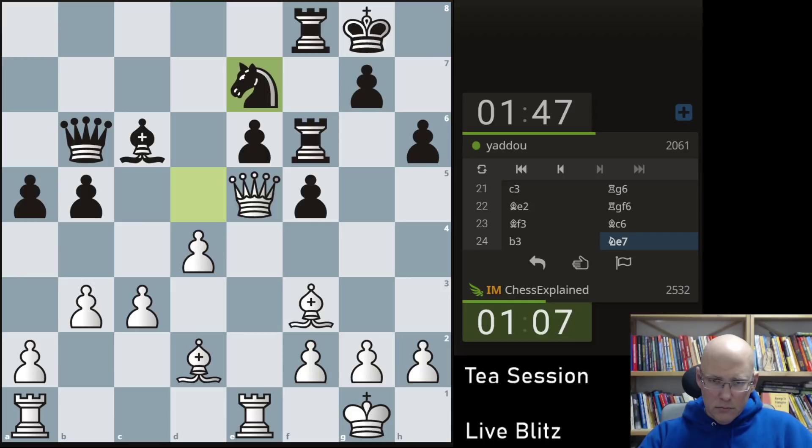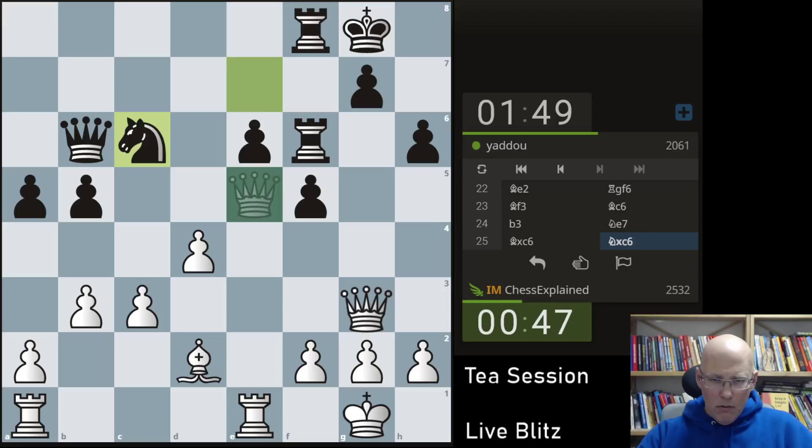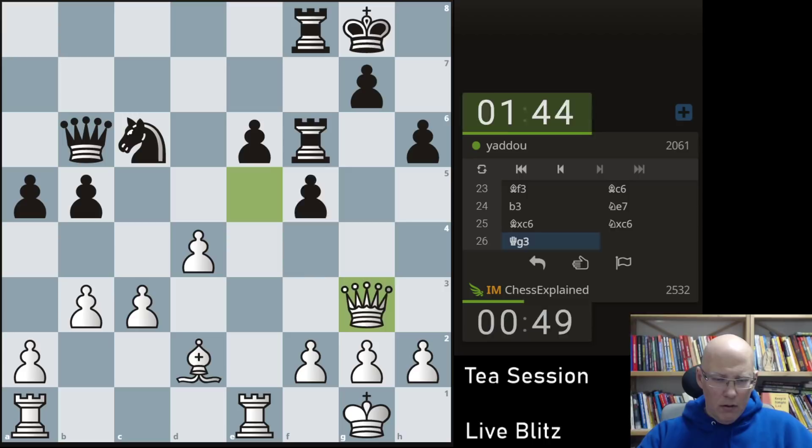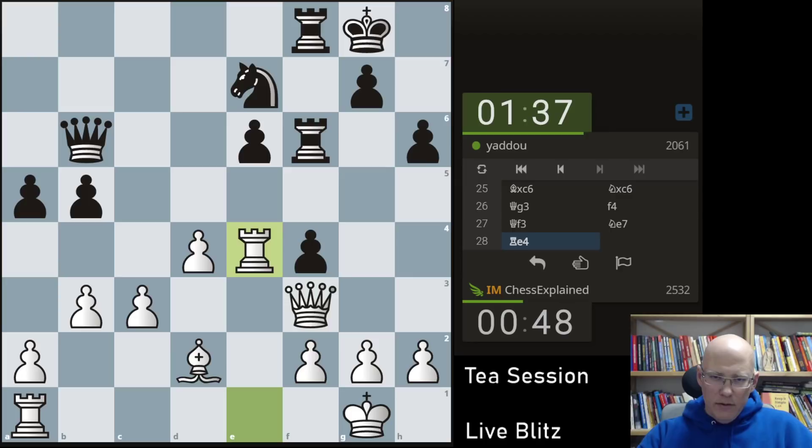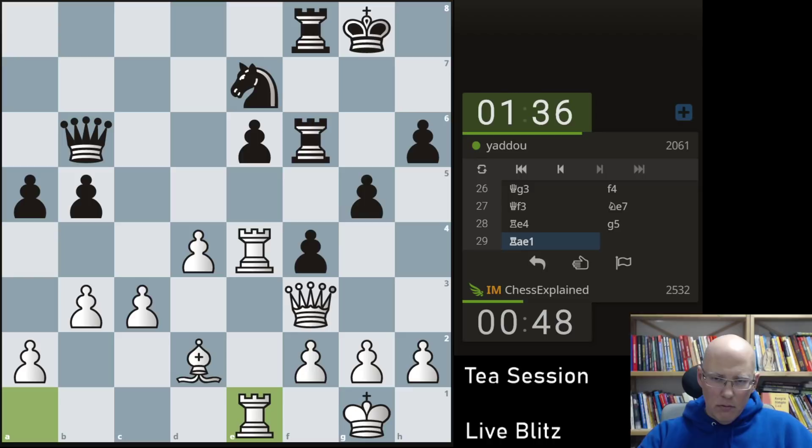Maybe we can save this. I kind of have to trade. I'm not sure what's best now — Qg3, f4 doesn't really help him. I'm really happy that I have the e4 square now — I can play Rxe4, Rx1 and pile up. Nd5 — I always have c4. This is mostly weakening black, I think.